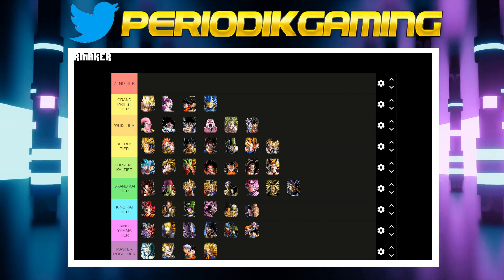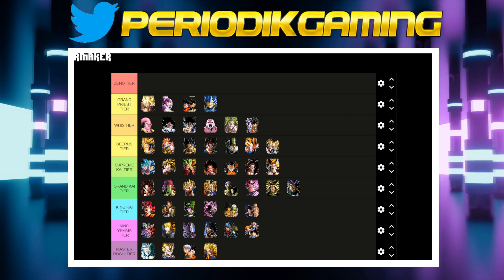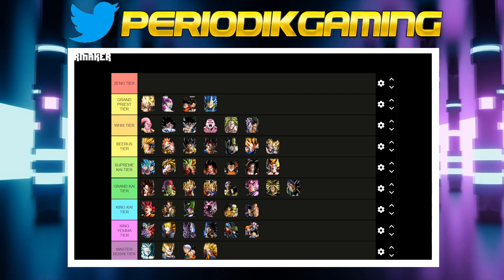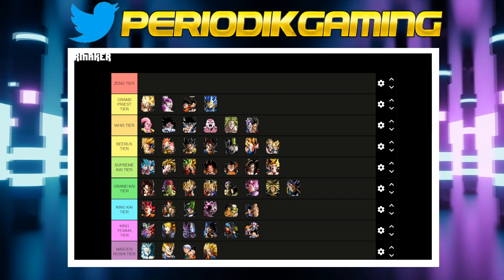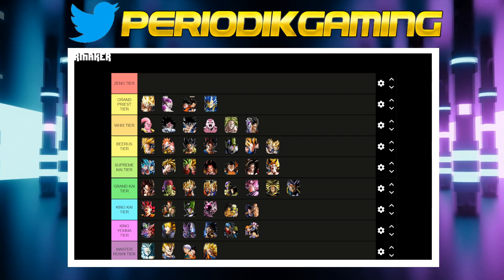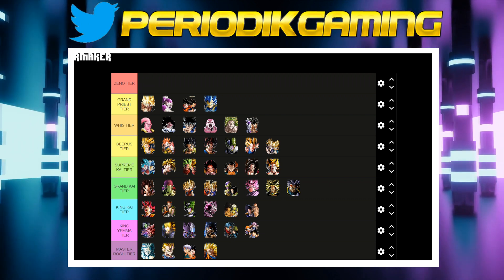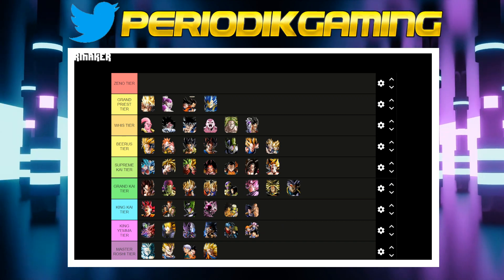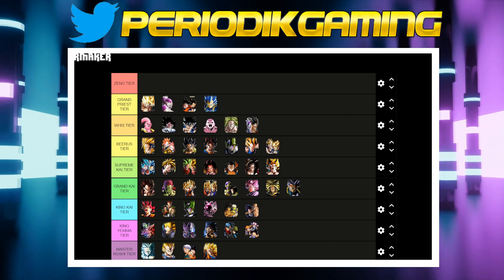STR Vegito is also in the Grand Priest tier because he just has everything — it's like multiple developers each contributed ideas into one character. You've got damage reduction, additional attacks, crits, the capability of foreseeing super attacks — I could go on. INT Vegeta is also here and people underestimate his damage reduction: yes, it's 10%, but his base defense is already so high, it stacks up to 30%, and on top of that his ability to land crits is absolutely ridiculous.